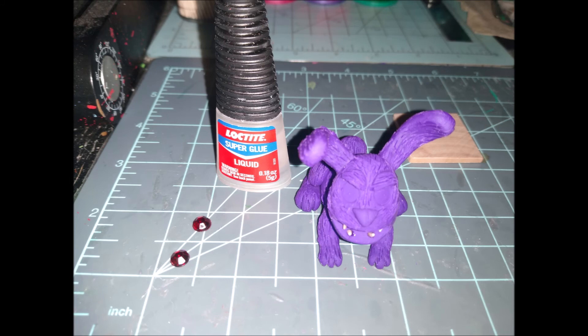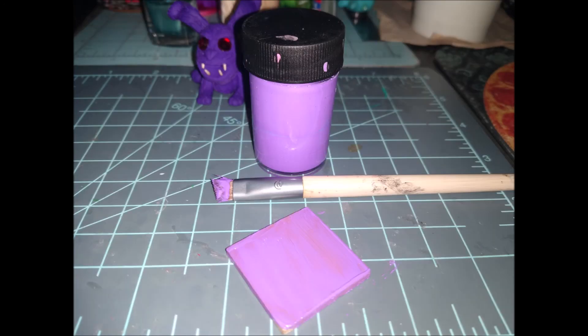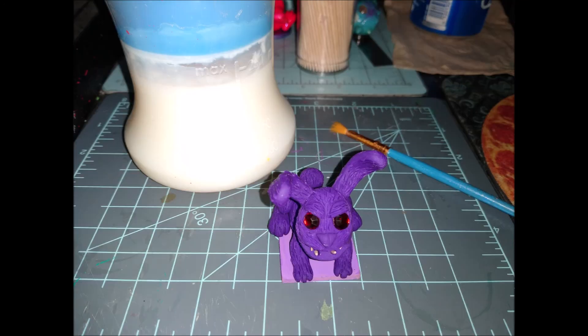Next, I baked him in an oven — I forgot to put a picture of that. Once he was baked, I glued his eyeballs in. Once his eyeballs are glued in, I decided it's time to paint the little base here, and I painted it with a light purple color. I only did one coat, but it would probably do better with two — I just got lazy. I used E6000 after it was dried to glue it to the base, and I just kind of covered up the messed up spots with his butt. Then once that was all dry, I used polycrylic floor varnish to glaze him, and then you're done.